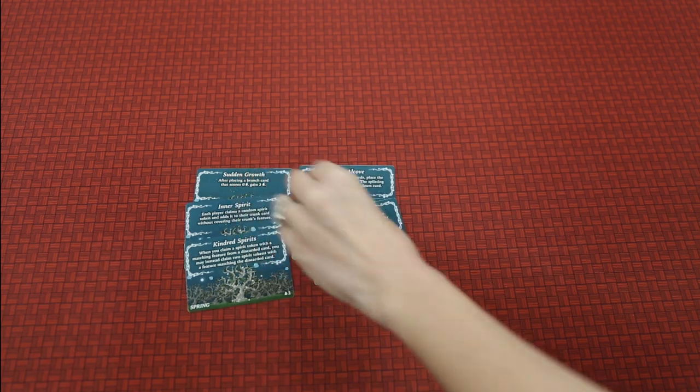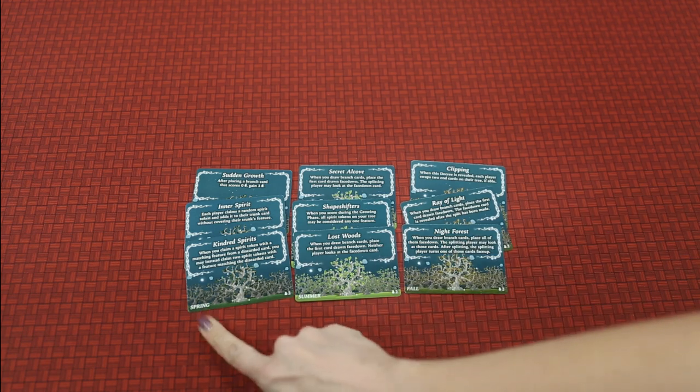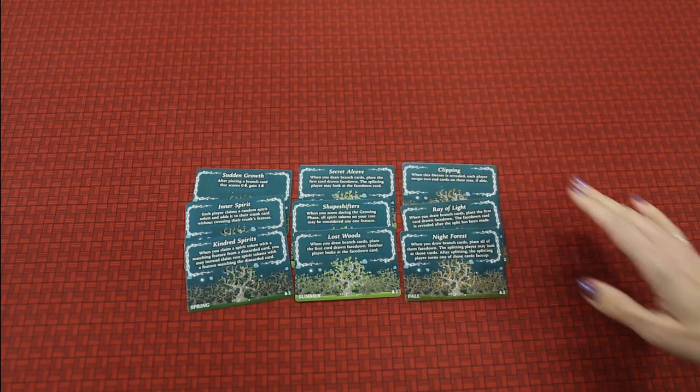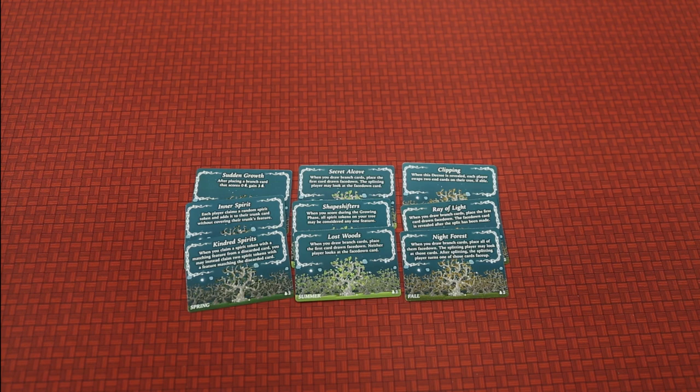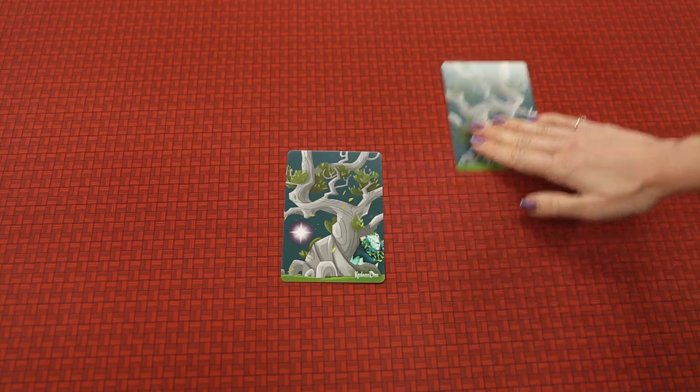Kodama Duo is played over three seasons, with each season being divided into a Decree phase, a Growing phase, and a Kodama phase. In the Decree phase, you will reveal the first card of the given season - Spring, Summer, and Fall. There are three different cards of each of those, and you're going to play with one of them from each of the three seasons. There are two starting trunks to choose from; you pick one and the other one goes to your mortal enemy.